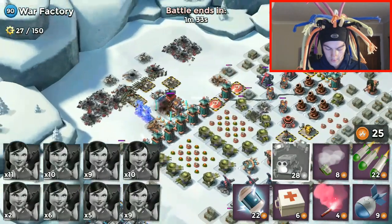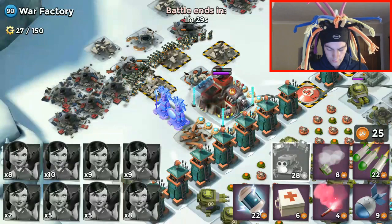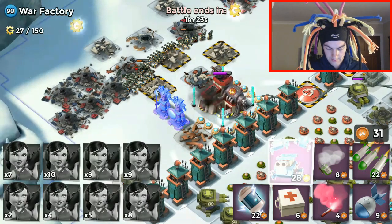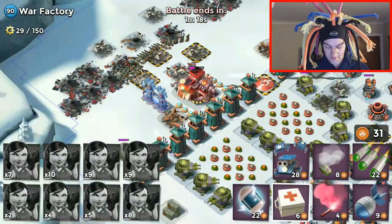One Zooka going well high. Snipers are sort of picking off the Zookas on the left, but it looks like the ones up top are out of range. And there we go — the core is going to go down for the solo. And that's how you do it.